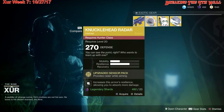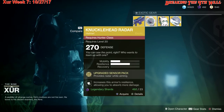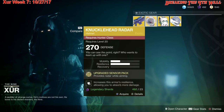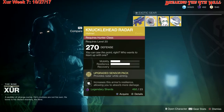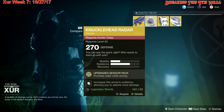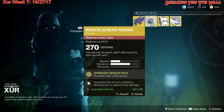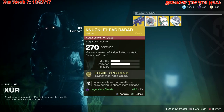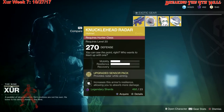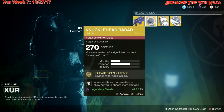All jokes aside, the Knucklehead Radar is definitely a top-tier exotic for the hunter class. Looking at your radar while ADS-ing takes a long time, so if you can have this on any of your hunter subclasses, by all means go ahead and grab it. In PvP I would consider this at least tier 2, which is pretty good on the tier scale.